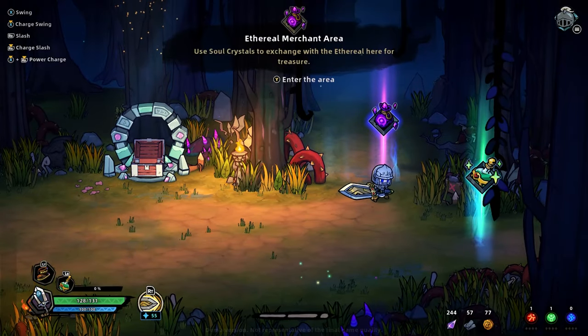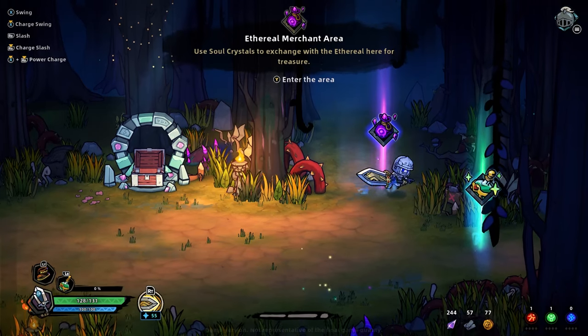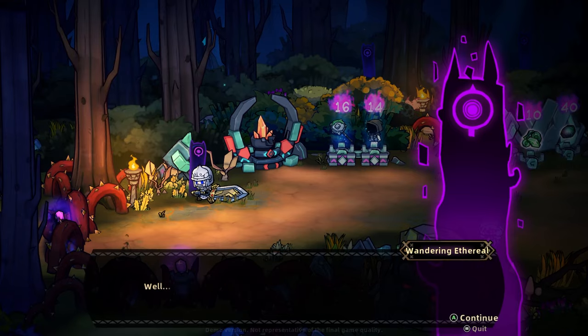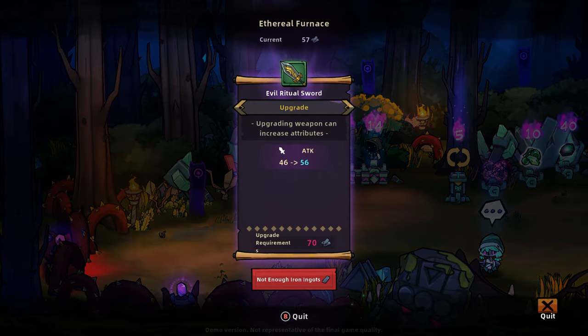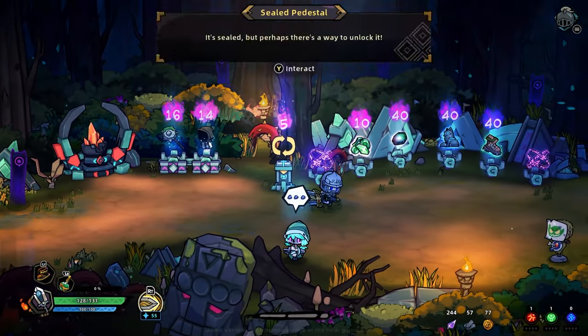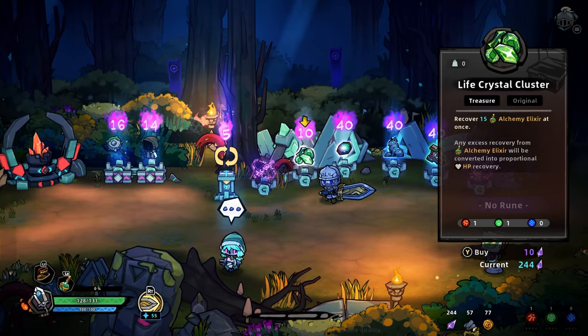Safe area — resupply, ready yourself. Soul exchange? We don't really need it even though we don't have an HP potion. Maybe we got some. Lux and soul crystals, basically for our shop. Use iron to upgrade. Any excess recovered — alchemy elixir will convert into proportional HP recovery.